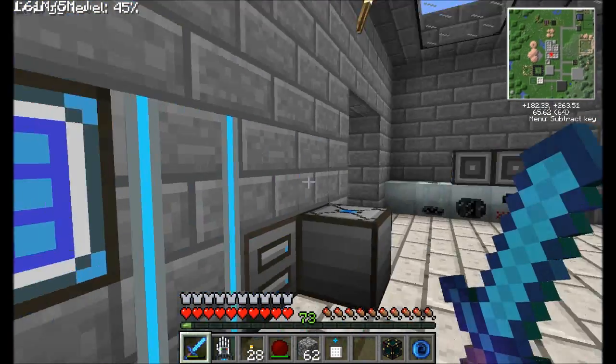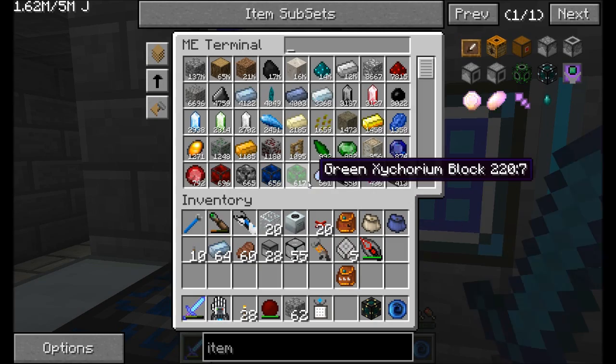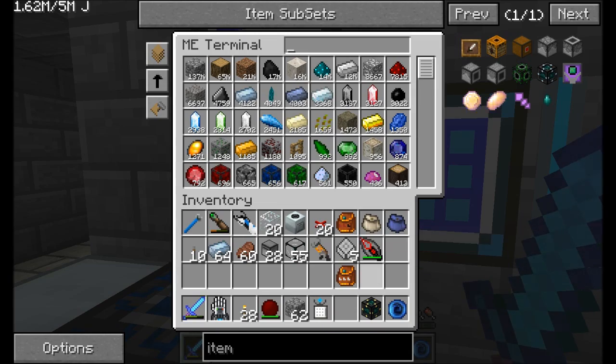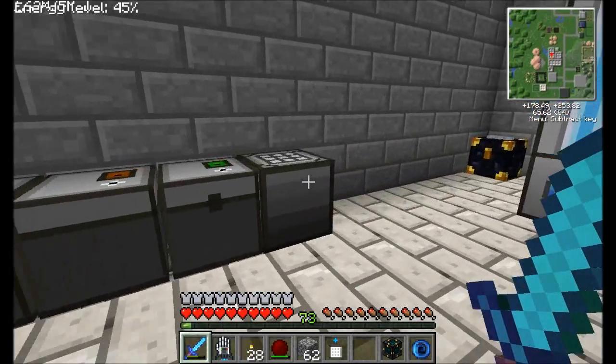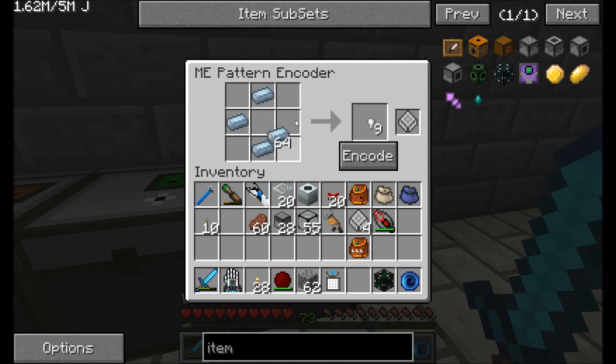There's something I'd like to build here just to help out with some of the things I have planned coming up. I want to go ahead and automate the filling of cells and things with water. So let's take a look at how we can do that. What I want to first do is take my ME blank pattern over here. In particular, what I want to make right now is the cells from IndustrialCraft — the empty cell right here.